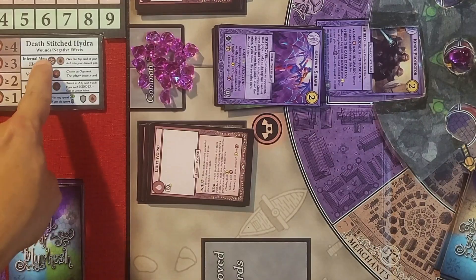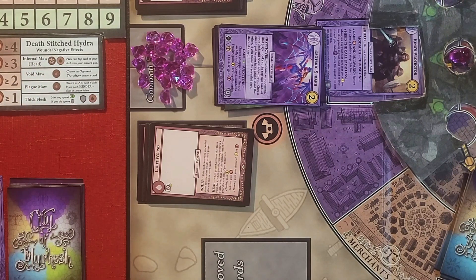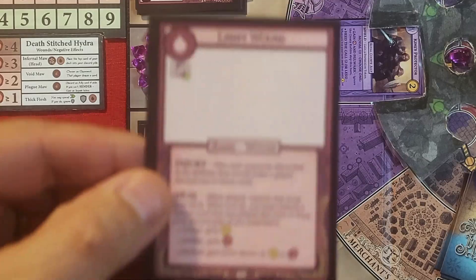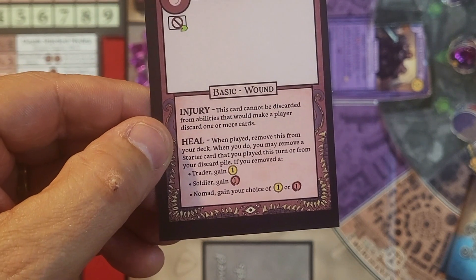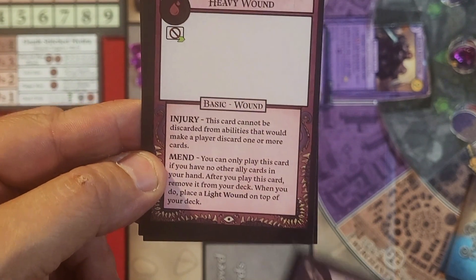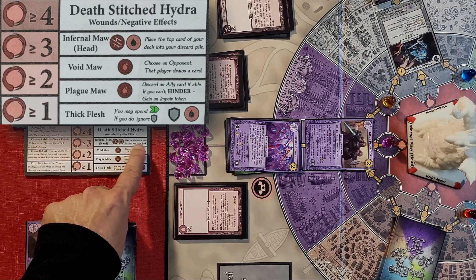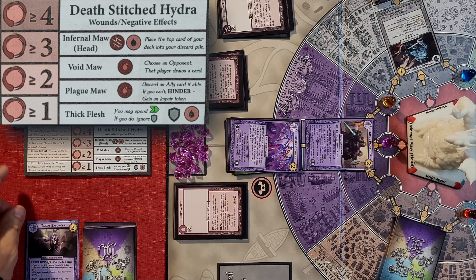These little symbols represent different types of wounds — negative effects you'll take unless you've cleared the knockback. There are three wound types: the light wound, the heavy wound, and the bleeding wound. A wound card tells you exactly what type of injury it is and how you can heal yourself. These wound cards go to your discard pile and ultimately into your deck, so you might draw them — they can't be used but they tell you how to get them out of your deck.